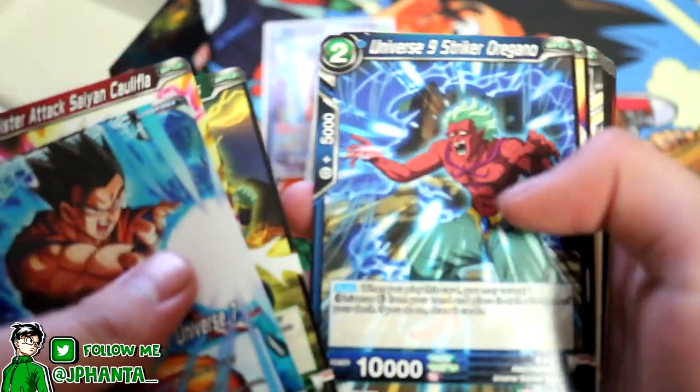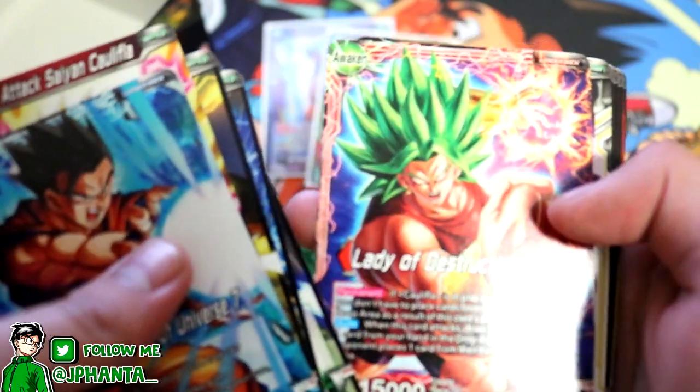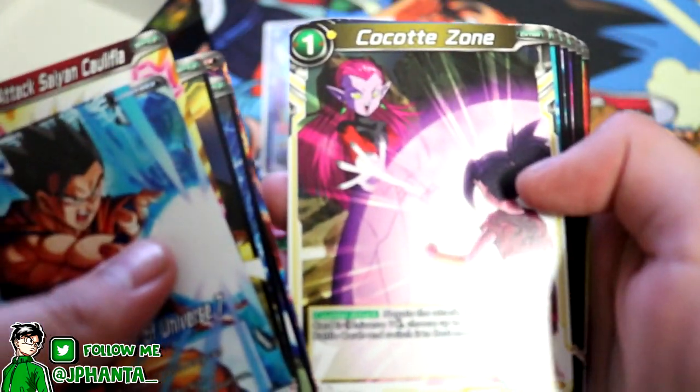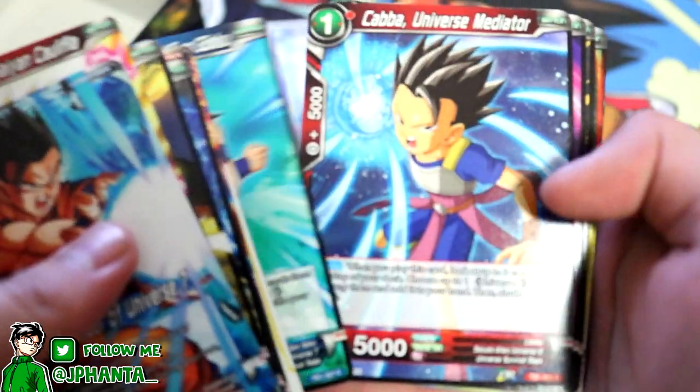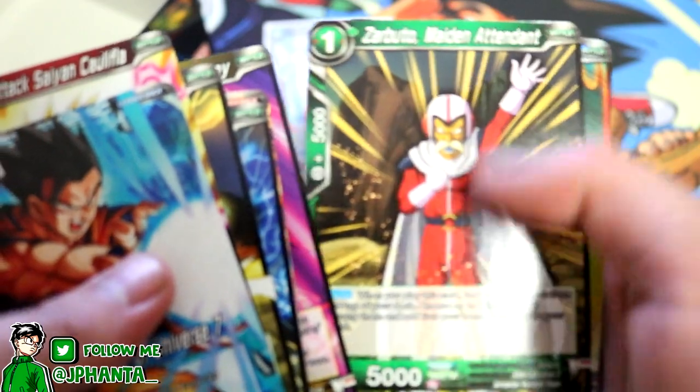Ultimate Gohan, Califla, Ganos, Oregano, Key Master, Kowei, Kale, Koko Zone, Son Goku, Kaba, Zoe Ray, Zerbido — and then we have True Form Ganos, another duplicate. Is this where all our luck runs out? We're already like four packs deep and we've only got rares.